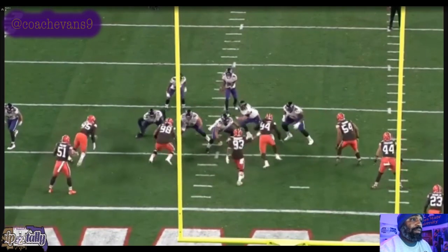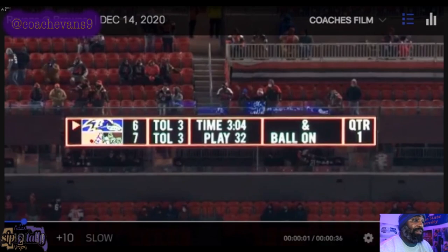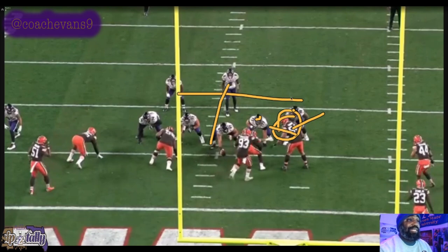And that's your little extra play. This is a counter — the counter bash that we've been running with so much success over the past couple of weeks. Basically, 54 is the read guy — the guy Lamar should be reading. If he widens with Dobbins going across, Lamar keeps it and runs the counter behind the pullers. If he squeezes when the pullers go, Lamar gives it to Dobbins, who comes out and has to do his thing with the defenders out there, with receivers probably coming out to block.